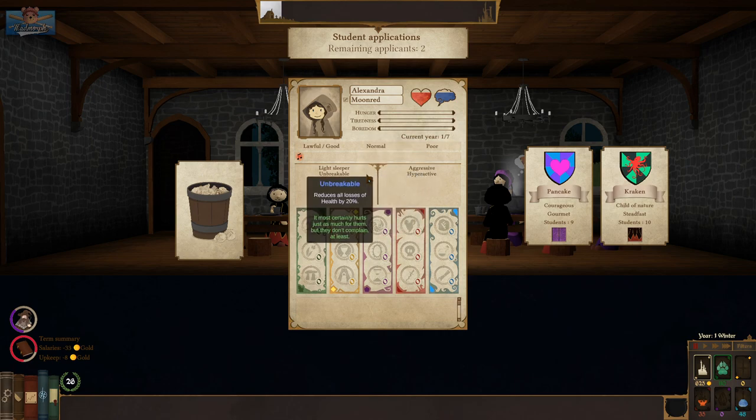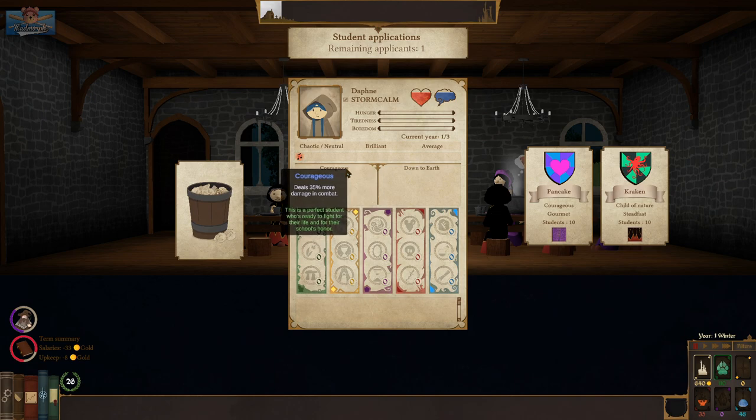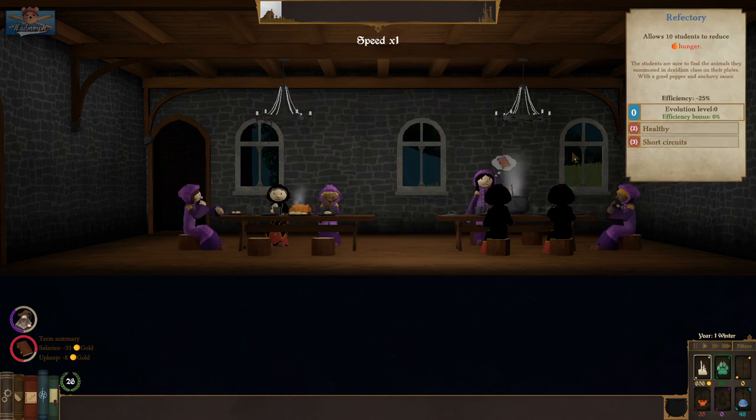Alexandra of Moonred — hyperactive and aggressive, a light sleeper but unbreakable. Pancake — we'll even them out. Daphne Storm Calm. Emily — you are courageous and down to earth, Emily of family Fig. Courageous, down to earth, Pancake.